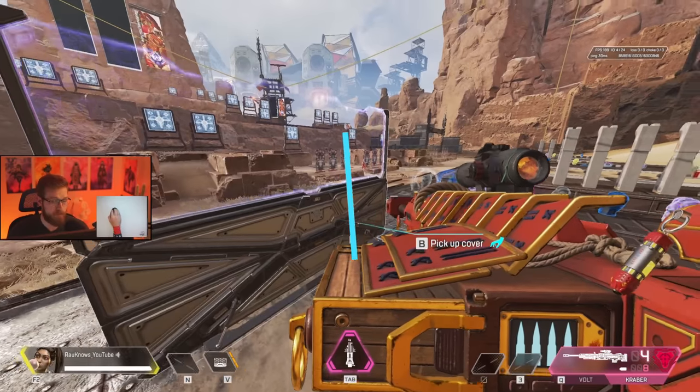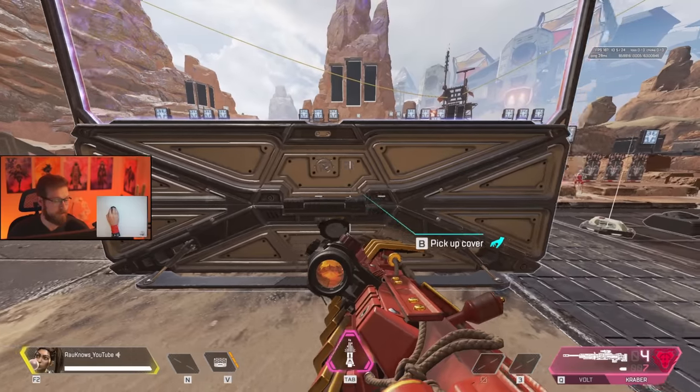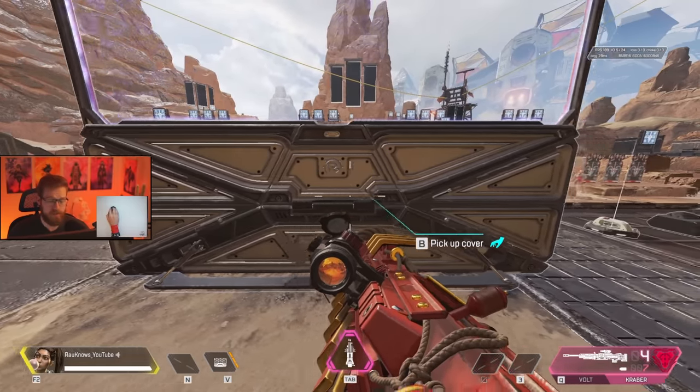Now let's talk about the tactical. Rampart's amped wall is the only surefire way to get a single-shot headshot. So if someone on your team has a Kraber, make sure you're always setting a wall up for them.